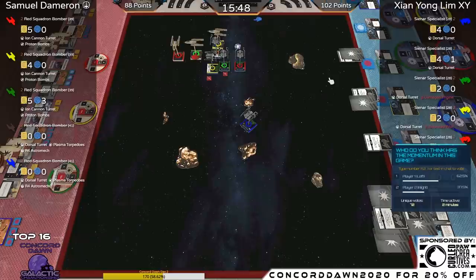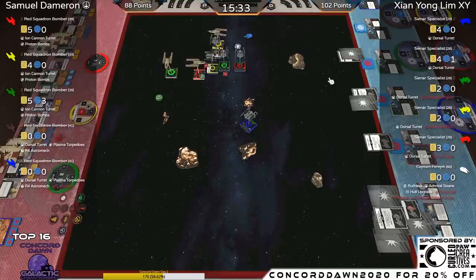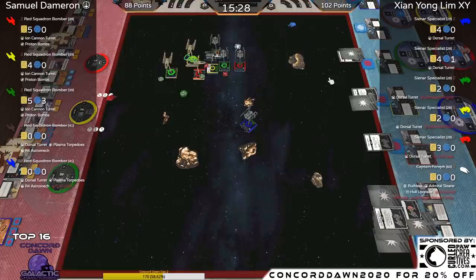Red is the only Proton Bomb carrier left. The Ion tokens doing some work here. One thing to note: if Brown doesn't turn, he may actually get ionized off the board over the next few turns.